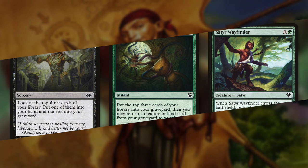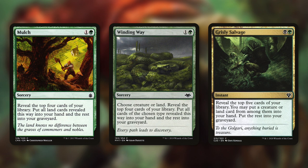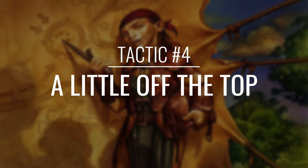But of course we're going to be running many more ways to get cards into our graveyard. Let's find out in tactic number 3: Trash and Treasure. First up there's Ransack the Lab, which lets us look at the top 3 cards of our library — we get 1 into our hand and the rest go into our graveyard. Then there's Grapple with the Past, which mills us for 3 and then we can return a creature card or a land card from our graveyard to our hand. Next up is Satyr Wayfinder, which has us reveal the top 4 cards and we get a land into our hand, putting the rest into our graveyard. Mulch reveals the top 4 and puts all land cards into your hand and the rest into your graveyard. And Winding Way is similar but lets us choose creature or land. Grisly Salvage reveals the top 5 and we may put a creature or land into our hand, putting the rest into our graveyard. And finally there's Moonlight Bargain, which lets us look at the top 5 and for each card we put it into our graveyard unless we pay 2 life, then we put the rest into our hand.